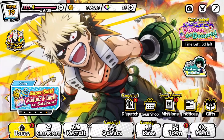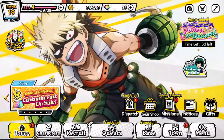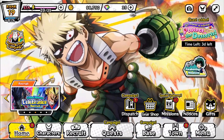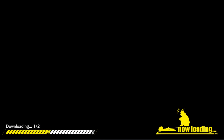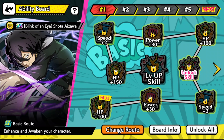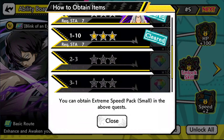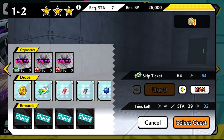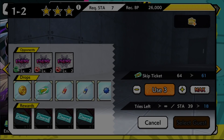The first major tip will save you a bunch of stamina and gems, because you'll waste less stamina and won't need to refill with gems. If you go into a character's ability board — let's use Aizawa — when you need a specific material, click on it and it shows you the quest where you can get it. Now, if the first listed material is the red one and you need the blue one, the red one has a much higher drop chance.